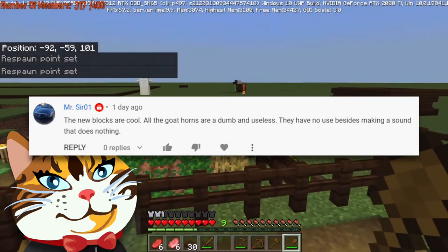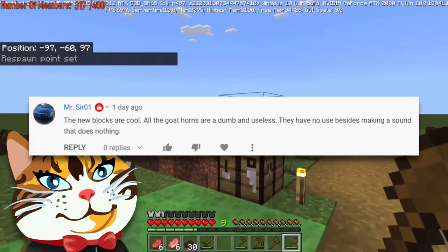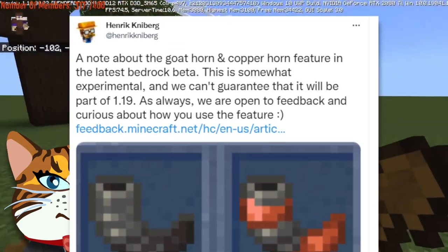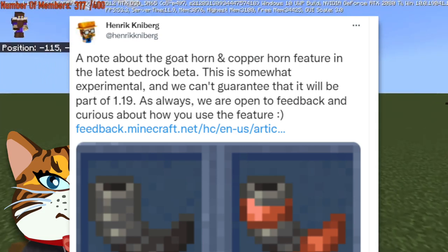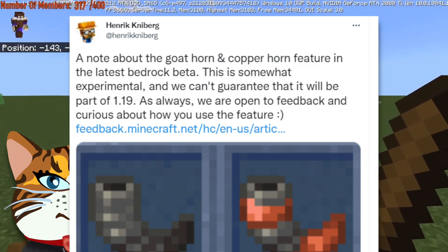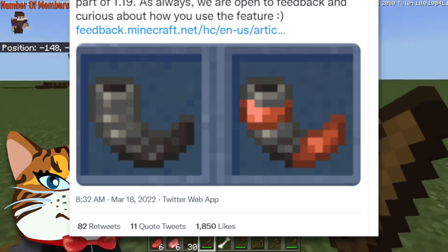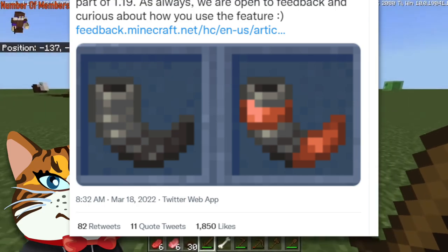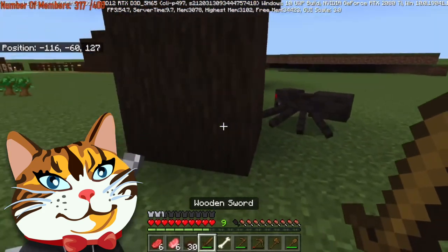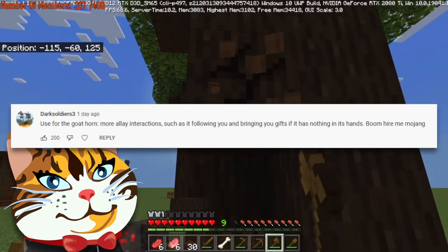The new blocks are cool but the goat horns are dumb and useless — they have no use besides making a sound that does nothing. Good news: Henrik Nieberg tweeted confirming that although the goat horn and copper horn featured in the latest bedrock beta, they are somewhat experimental and they can't guarantee they'll be part of 1.19. They might be removing the goat horns from yet another Minecraft update, which would be tragic, so we need to find a way to keep the goat horn in the game by making it extra useful.